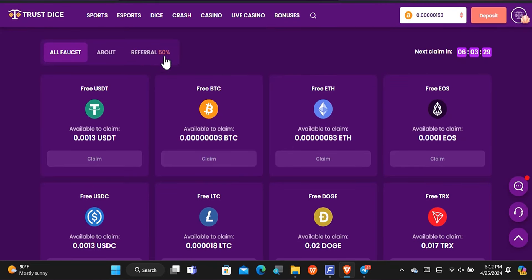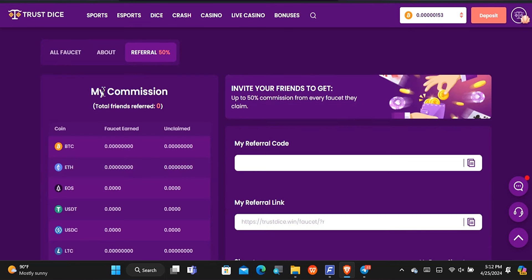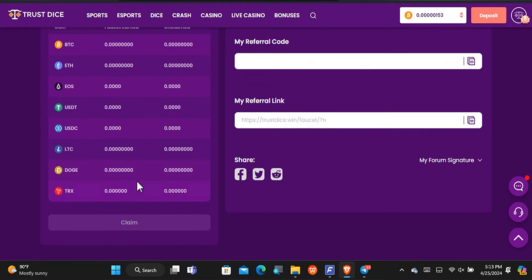You can also invite friends in order to earn. When you come to the referral section, you'll be able to see your friends' commission and claim it. You can see faucet earnings and unclaimed rewards. Invite your friends and you'll get 50% of whatever they're earning. Copy your personal referral code or referral link and start inviting friends. There's a claim button where you can move referral rewards into your account balance to cash out.